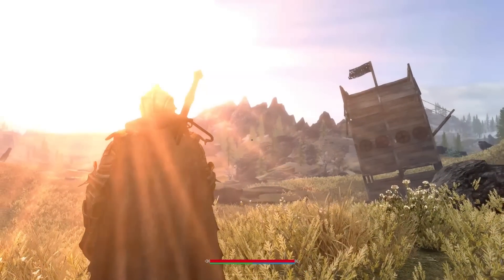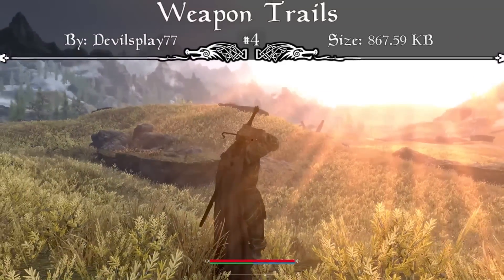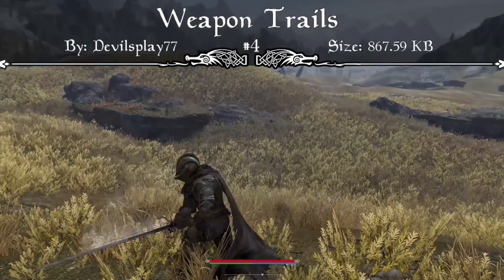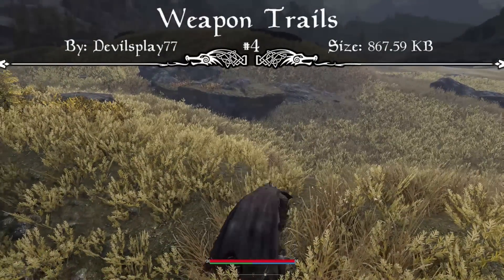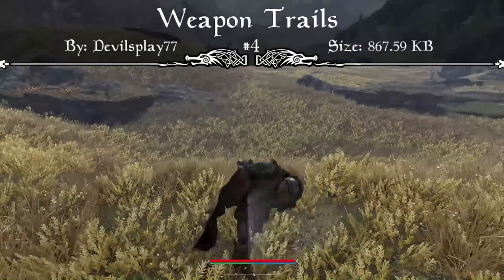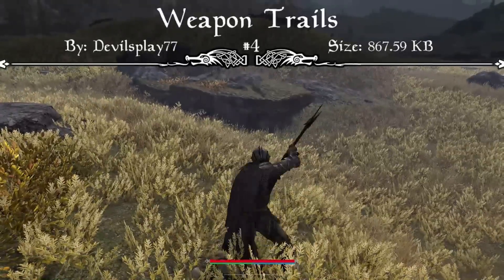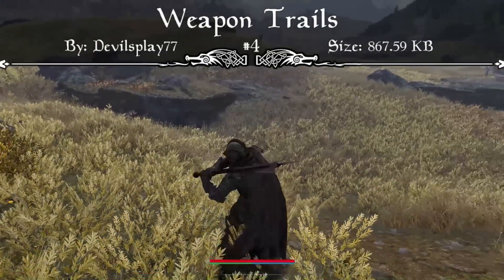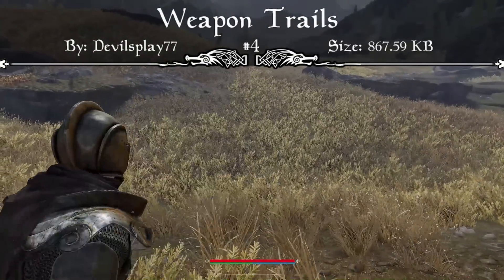Coming in at the number four spot this week, we have a very simple and very small mod called Weapon Trails. I got a lot of comments on my previous video asking about it — inside that big number one spot we had with all the animation mods and the crazy animations and swinging of the swords, there's also a Weapon Trails mod included in there. So this is the actual standalone mod that allows you to see the trail of your weapon as you're swinging it.